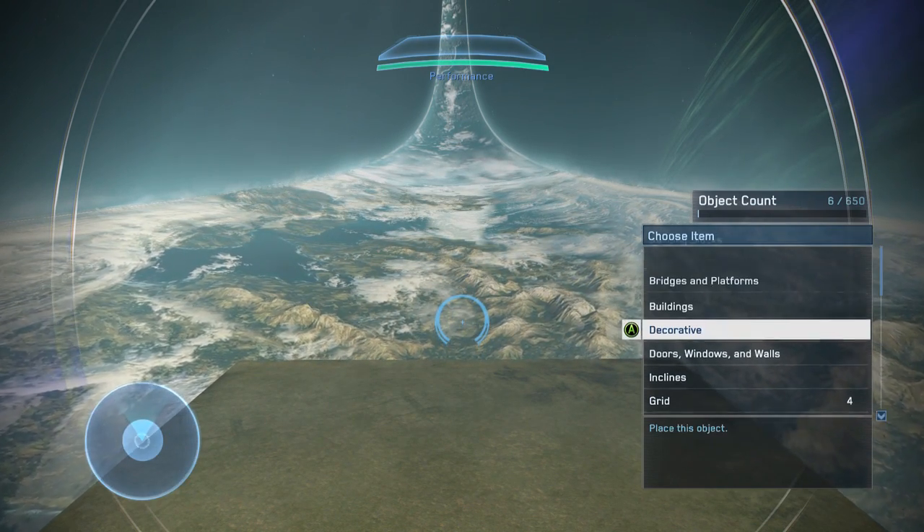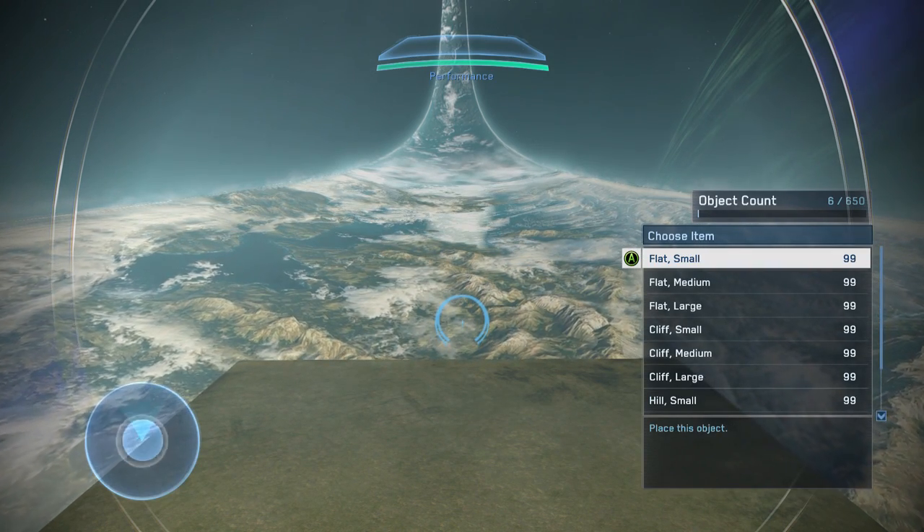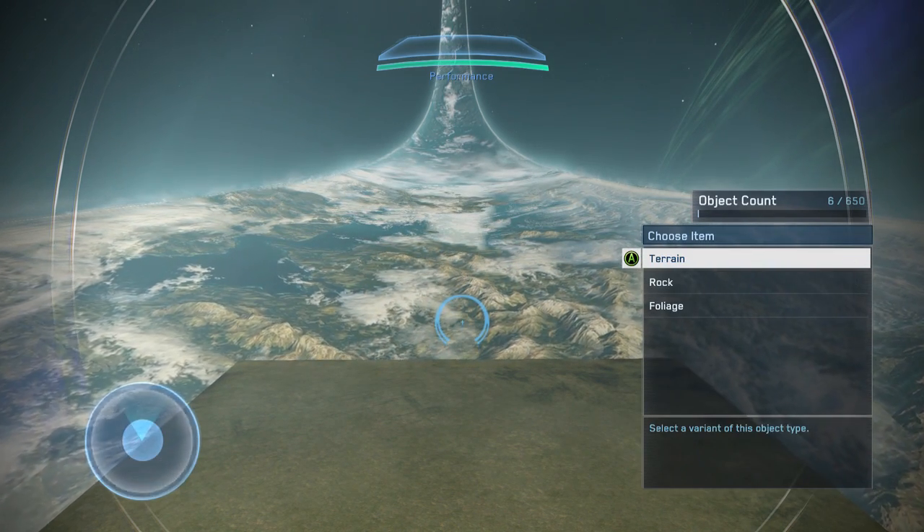So we can have 200 blocks, 200 bridges, 200 decorative, 200 doors, etc. We can have 100 of these giant terrain pieces. So that's really exciting.